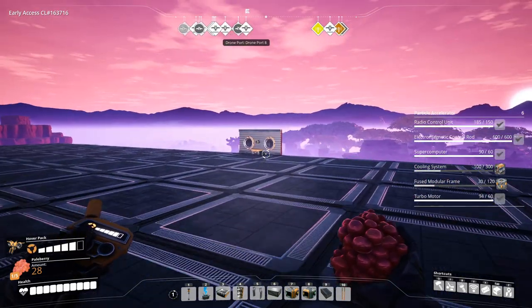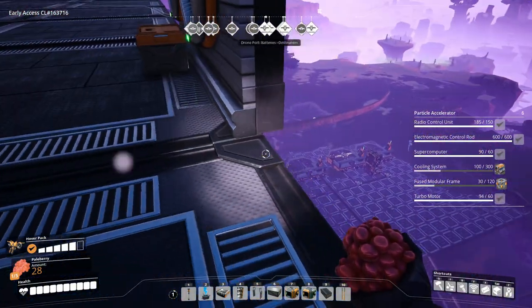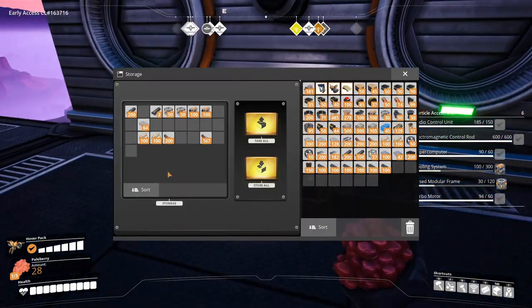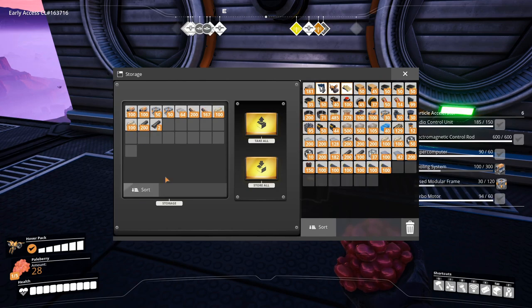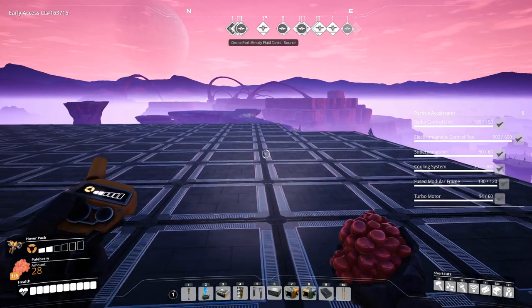There's the storage right there. I still need to build the hyper tubes — yeah, there's no hyper tubes here. Let's just put this in. And we have everything we need to make the particle accelerators.